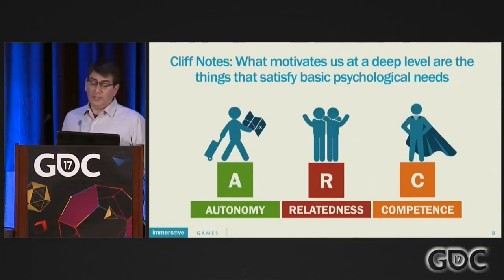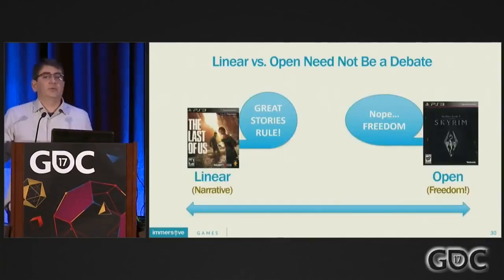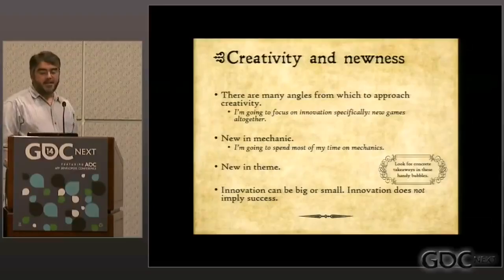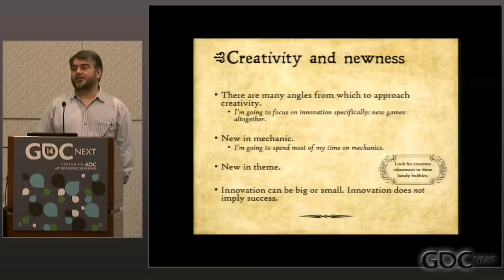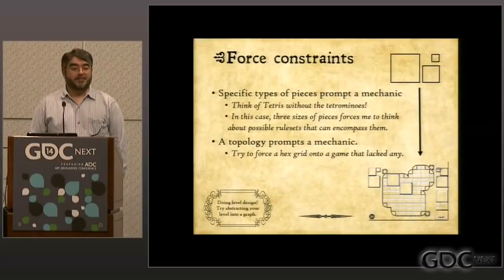Another paradox is how freedom itself is not unbounded choice, but when the choices we have are meaningful, interesting, and fulfill our basic needs, freedom can be manufactured — at least the illusion of it. Creativity is hard to design for, for a very obvious reason: games have victory conditions, and so there is always a correct solution, so to speak. Nothing seems more destructive to creativity than to say there is a right way.